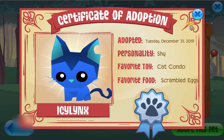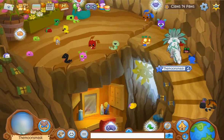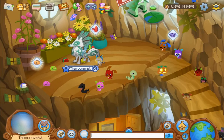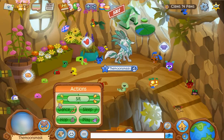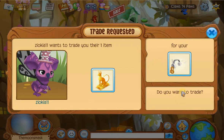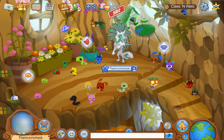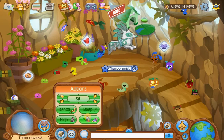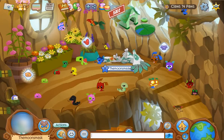The certificate also shows its favorite toy — the cat condo — and favorite food — scrambled eggs. Just click out and now you have this adorable creature following you everywhere. If you click your creature it will do something special — the cat licks its paw, and I think that's adorable. When you sit, the cat sits; when you dance, the cat dances; when you hop, the cat hops; when you play, the cat plays — each has their own little toy. And when you sleep, the cat sleeps.